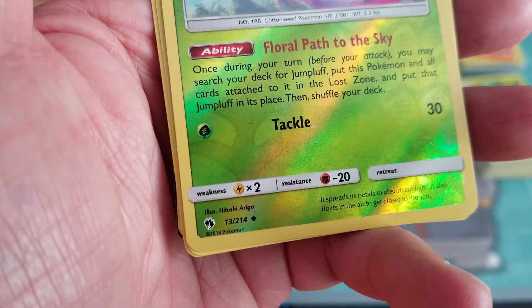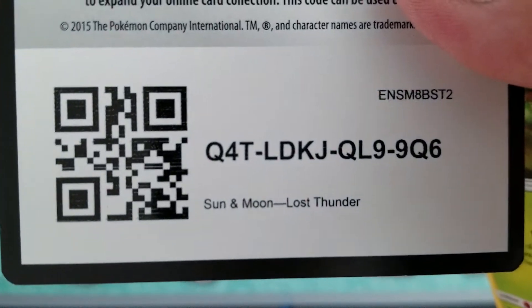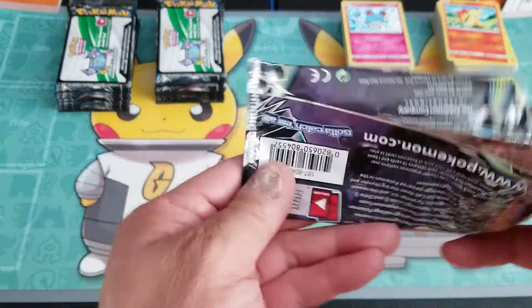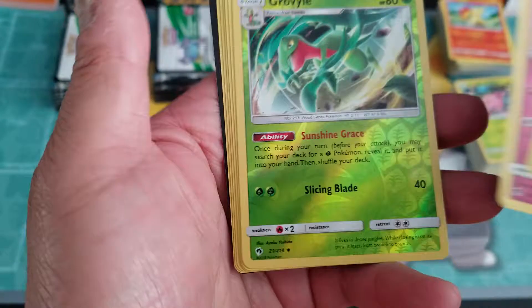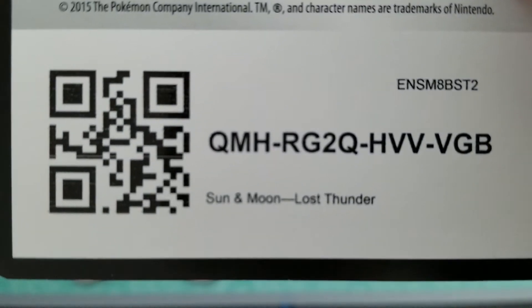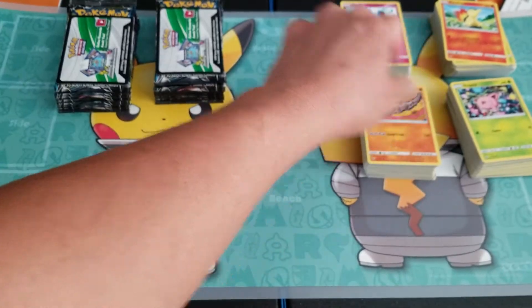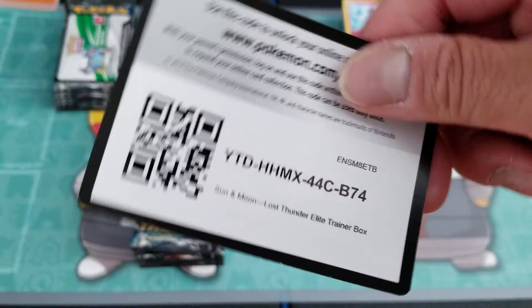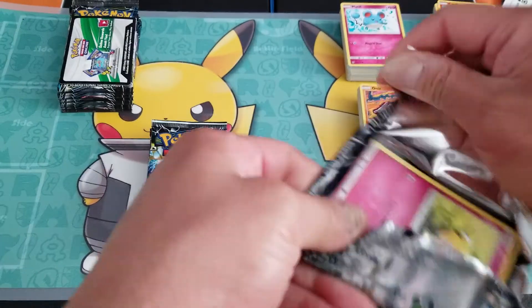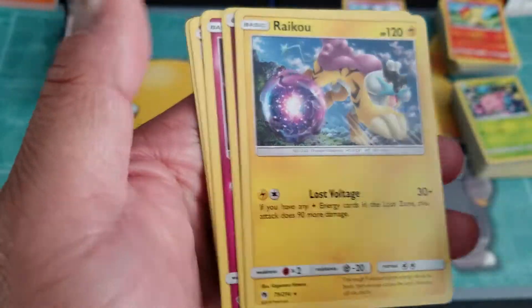Two more packs left on my fourth elite trainer box. Jumpluff — and hold on, I thought at first it was that good expensive rare card, but that's Jumpluff. It's a very hard card to pull as well, it's just a regular card but it's actually more expensive than a lot of GX cards out there. All right, that is my fourth elite trainer box.